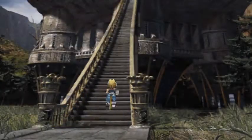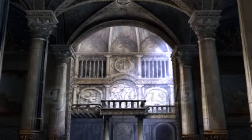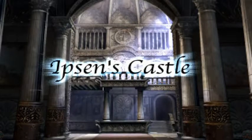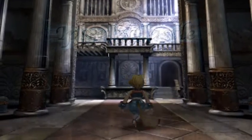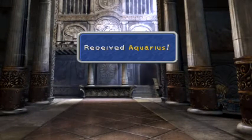I'll take this exact same team and in we go to Ipsen's Castle. Now, the first thing to remember for this area is it's backwards and upside down, meaning that weapons have a reverse effect. For example, the more powerful weapons are your lower level ones. So if you've got a dagger, you do like triple the damage if you're using an ultimate weapon.